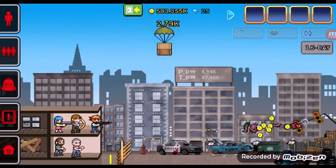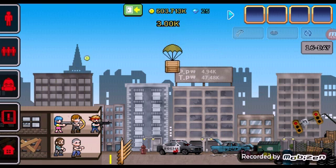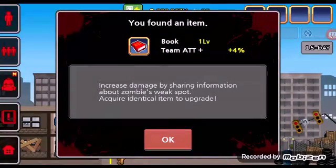I got a book that increases damage by sharing information about zombies' weak spots — you acquire identical upgrade items when you upgrade. So thank you guys so much for watching this video, and if you liked it, smack that like button. See you all next time — bye!